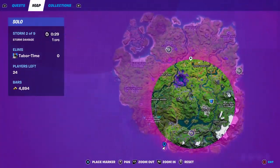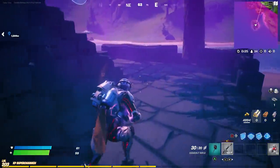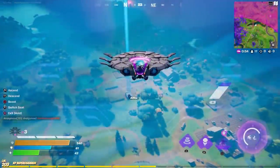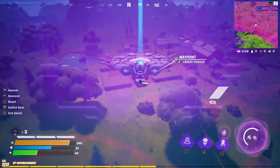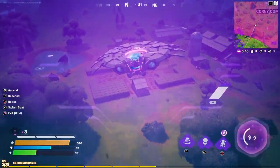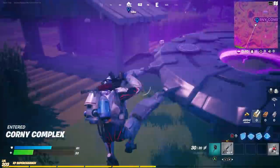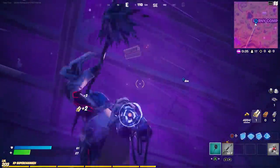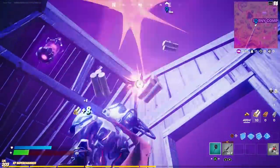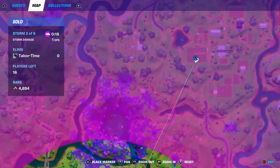The fifth and final one is at Corny Complex. I wanted to hit this one before the storm started ticking by a billion. As you're looking at Corny Complex, there's this little white shed in between two corn fields — that's where we want to go. It's on the roof of this shed; you have to build up to reach it. Yep, there it is right up there. The exact location is right here.